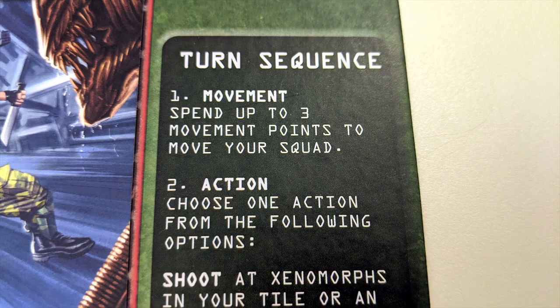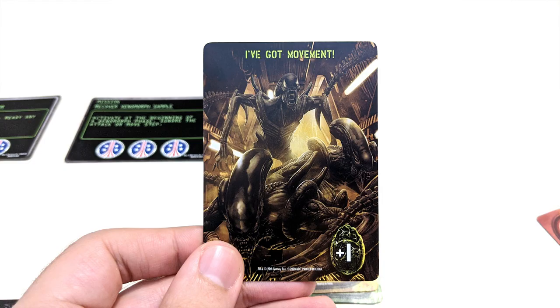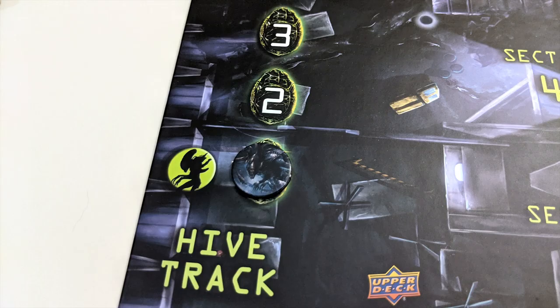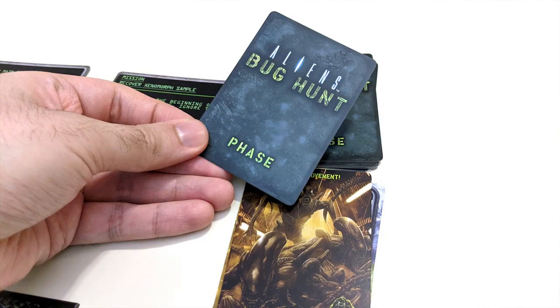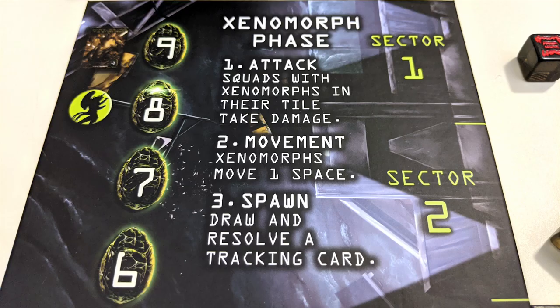Once a player has moved and completed one action, their turn is over. A new card is revealed from the phase deck and play continues. If a xenomorph phase card comes up, the hive token moves forward one space and another phase card is drawn. Anytime the hive token hits a space with the hive icon, a new xenomorph phase occurs.